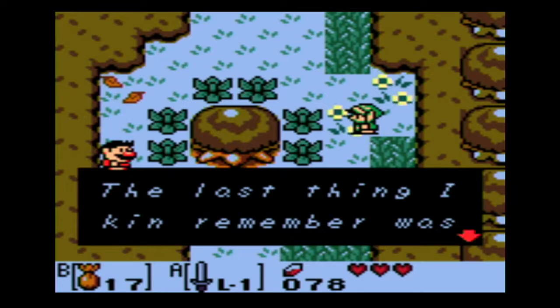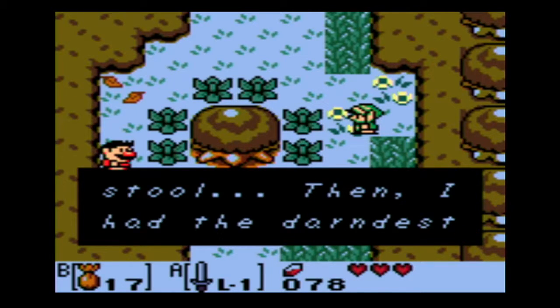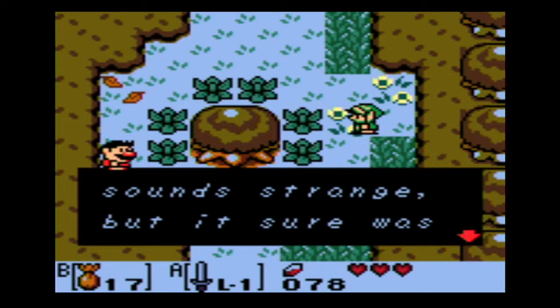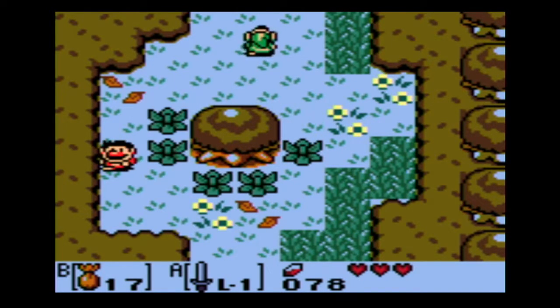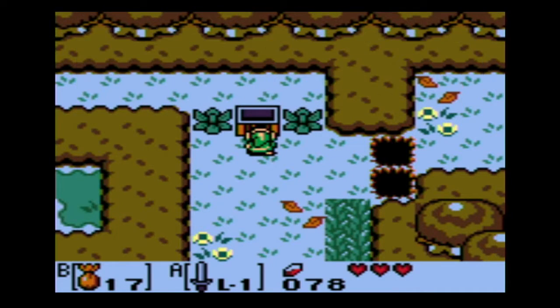Let's go see what he has to say. He says the last thing he can remember was biting into a big juicy toadstool, then he had the darnedest dream that he was a raccoon. It's kind of weird that he ate a mushroom when he turned into a raccoon — it should have been like a leaf. But anyway, with that we got a tail key and now we can open the Tail Cave gate.